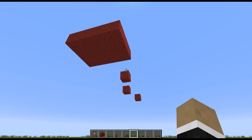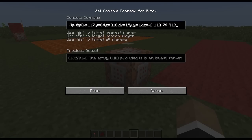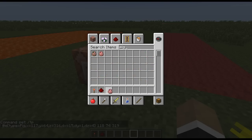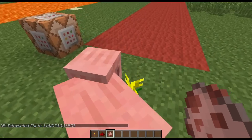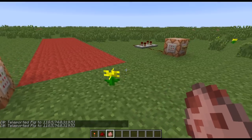Alternatively, if we wanted to, we could do slash tp @e, type equals pig. And then if I go in and spawn a pig, hopefully he will be teleported up. Yay, there we go — that works. So the @e is just another way to select an entity inside of that bounding box as well.